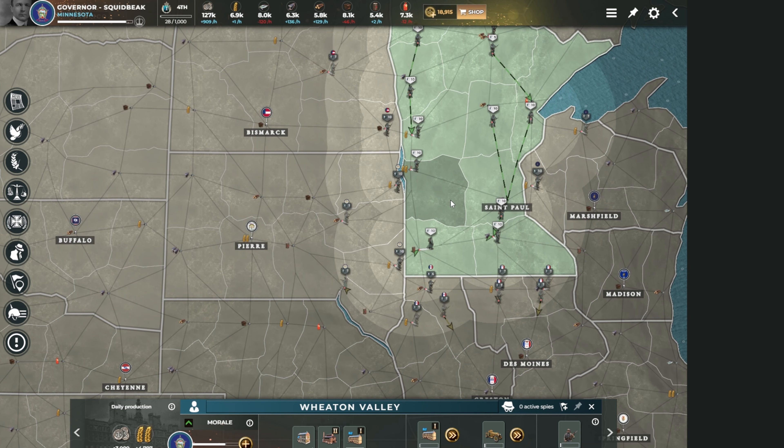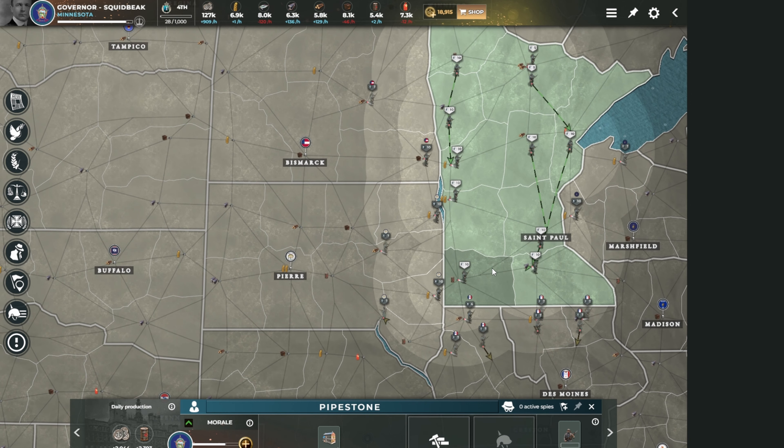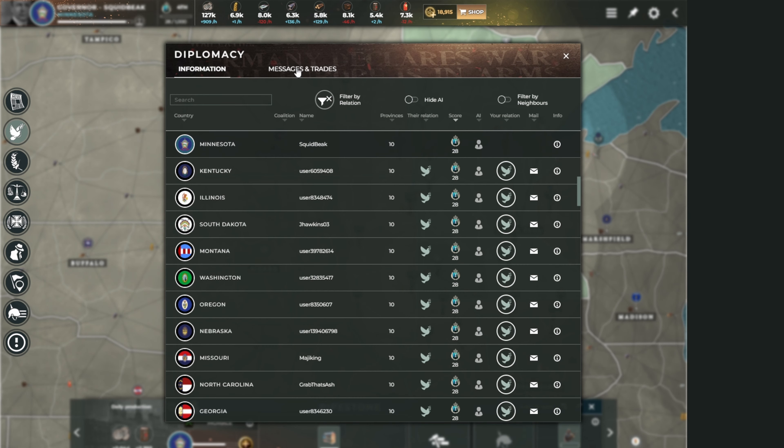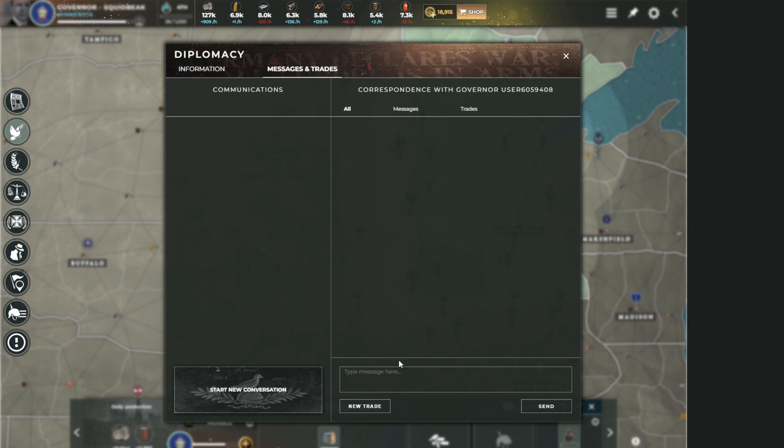There's one final part - diplomacy. You can talk to and message people. I want to message Kentucky - I type 'hello, let us be friends' with a smiley face. If I wanted to be friends I'd hit the send button. But I don't want to.